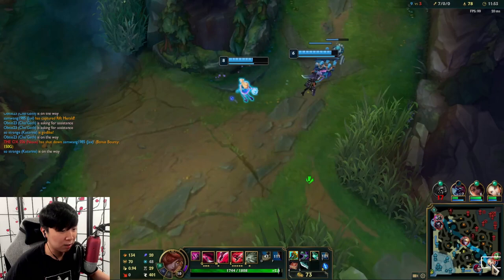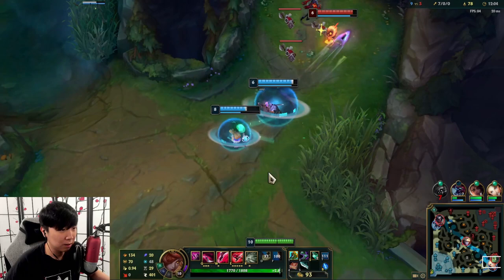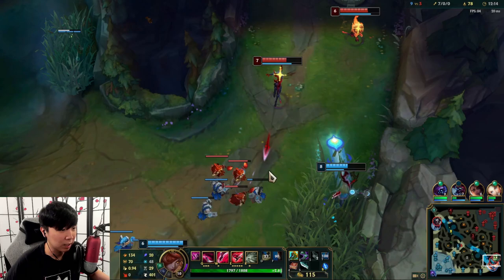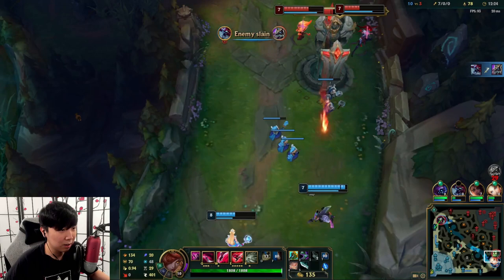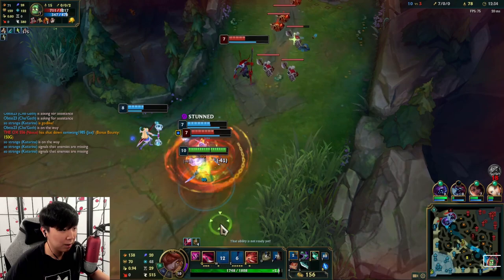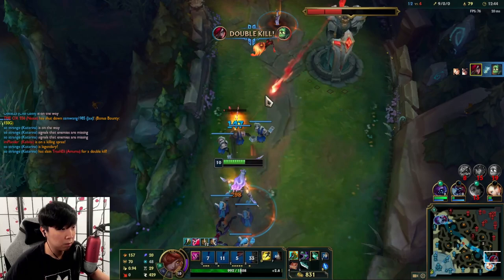My thought process is that these guys are overextended under the tower so they're going to fight. The enemies want to fight here. The move is to go in — now I have to wait a little bit longer. It would be nice to get a Lux bind. I'm missing a lot of minions — this is completely troll. I think they know I'm here. I ping Ezreal MIA — she's baiting. That worked out.